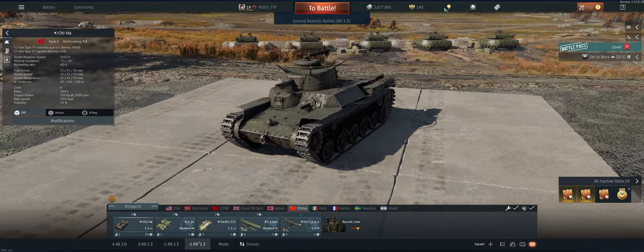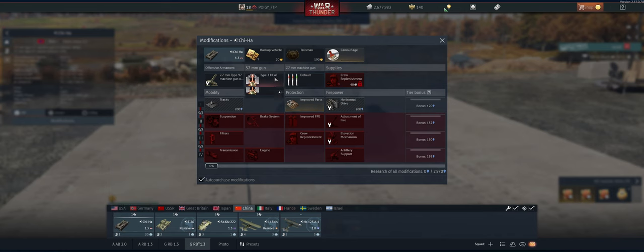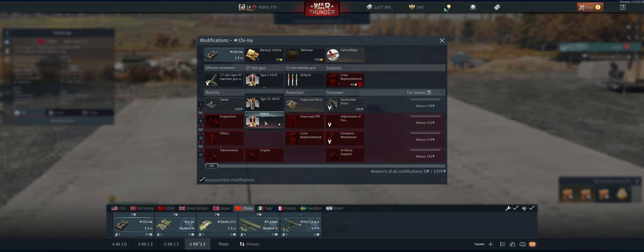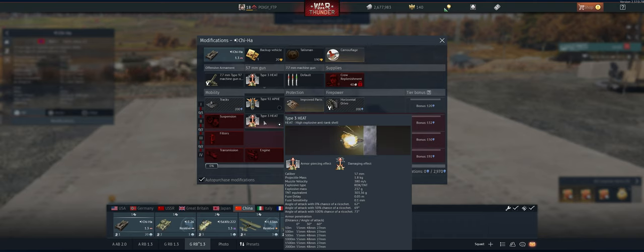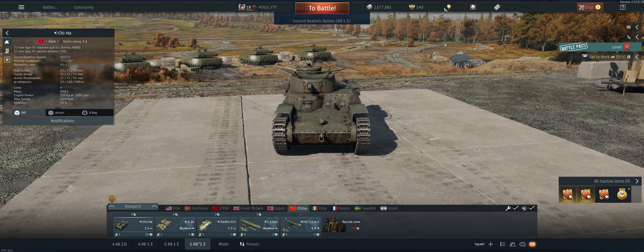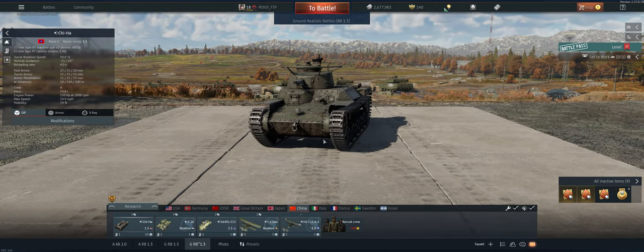Not a lot to talk about with this tank, so definitely you do not want to use the APHE rounds. They have very low pen on them. Definitely want to go with the heat rounds. Heat rounds will pen, but they're basically going to poke a hole in the tank and maybe only take out one or two guys if he's in the way. APHE is much better when it explodes in there and takes out the crew members. But I want to be able to pin first and hopefully go for their gunners first, then the driver, and then we can finish off the rest of them.